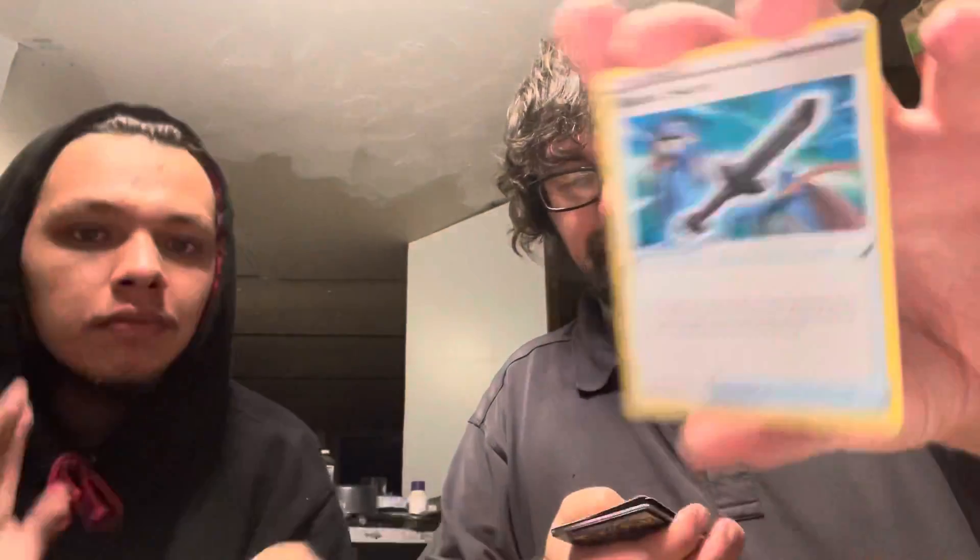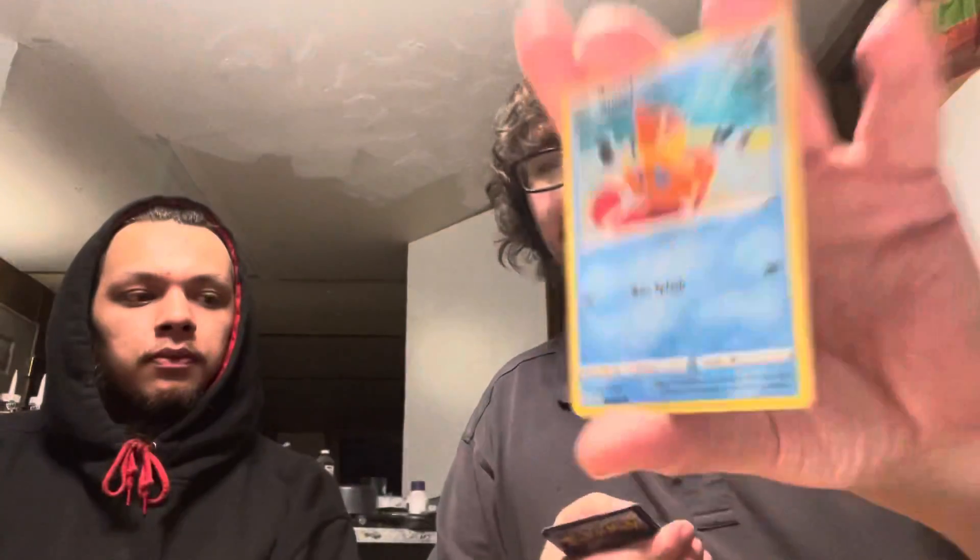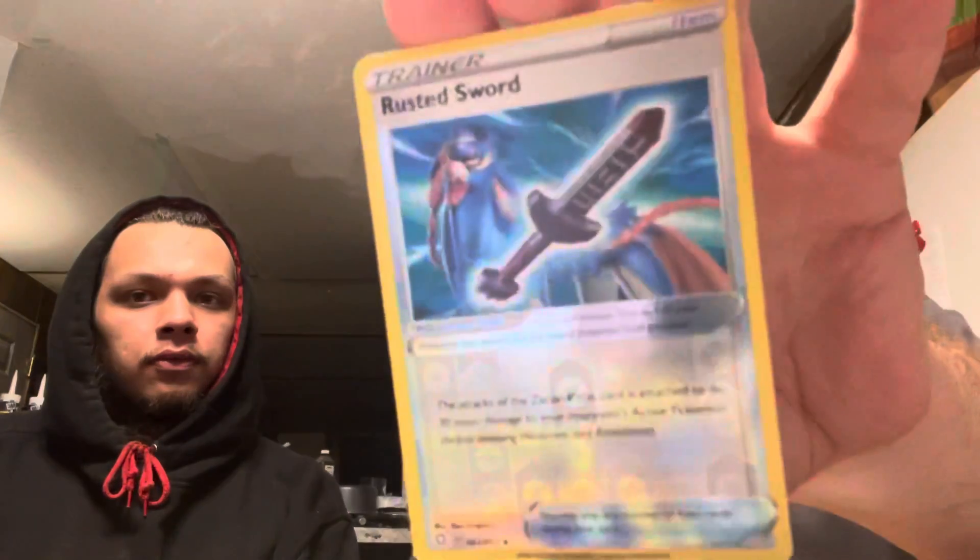Good QR card — thank you all for Shining Fates. Flaaffy, a Rusted Sword, a Dratini, a Shinx, a Nickit, Ralts, Trumbeak, Buizel. Hollow — Rusted Sword, and a Celebi, and an energy. That's weird — we got a good QR code but only one card.